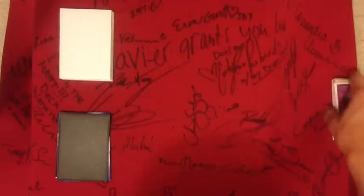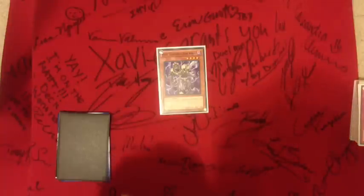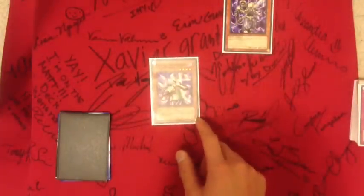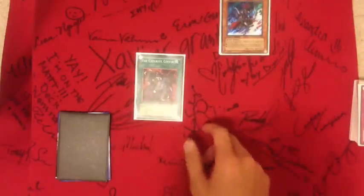For the side deck I got one Beige — sometimes I like to switch that out for a Snow; I like to run two Snows but I don't really need to search that much because I get so much draw power already. One Kycoo to control my opponent's graveyard so they don't bring back a monster. Gorz just in case something goes wrong.